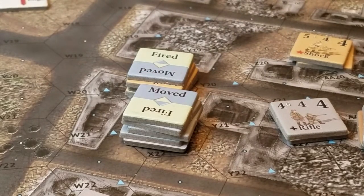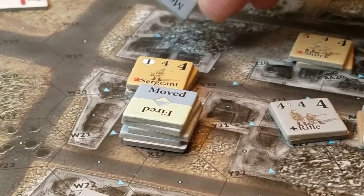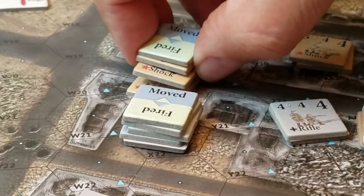Because they have fewer impulse points than the enemy, they can pass. But actually, what they can do is fire one unit in this stack.